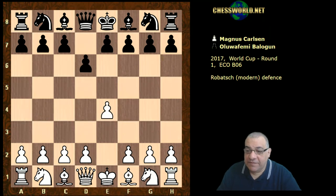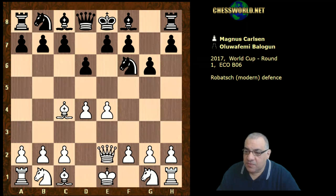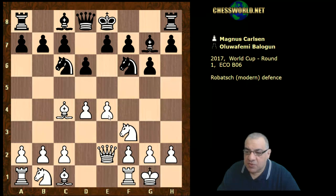So e4 for Magnus and we have d6, d4, g6 — this is the Modern Defense or Pirc — knight f6, queen e2. Now here knight c6 is played, hitting that d-pawn, knight f3 protecting that, bishop g7, Magnus castles.